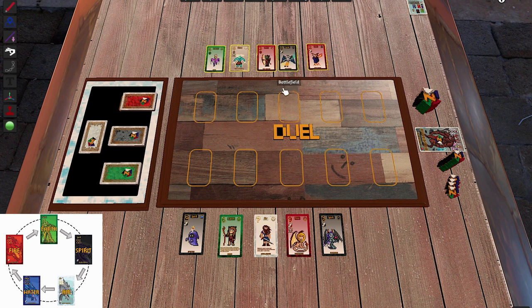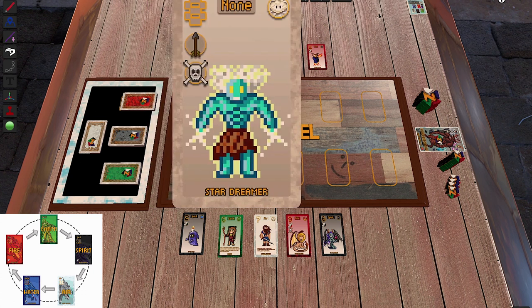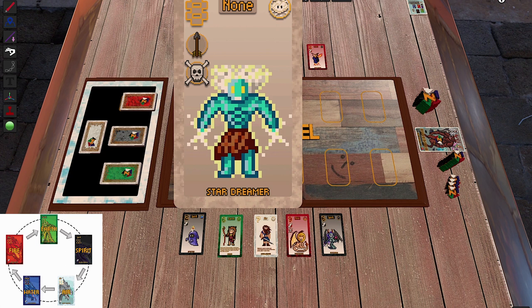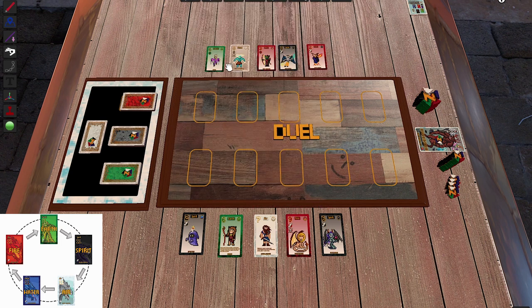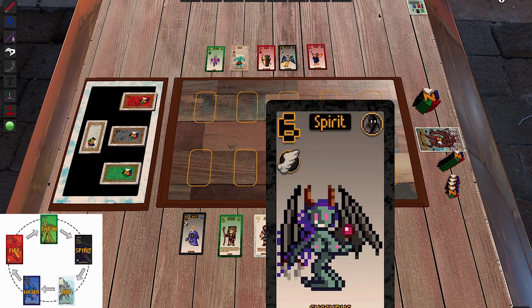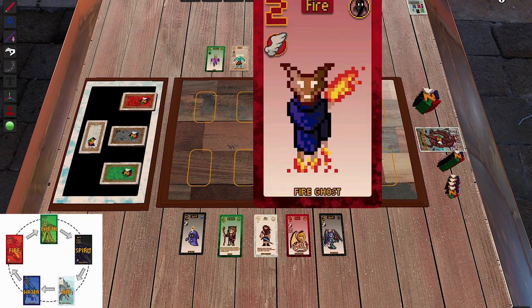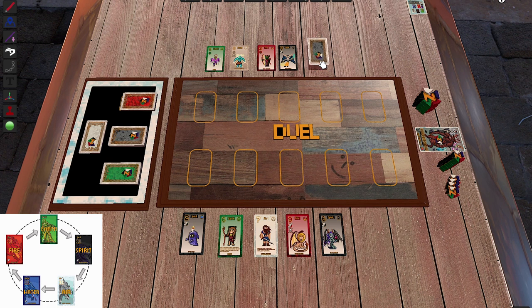Their new hand is actually really good. The Evil Star Dreamer is one of the strongest cards — not only does it have shooting, it has no element, and it also has the destroying ability. There's the Orc Archer again with shooting. There's the Baphomet with power eight and flying. And there's another trick card — the back shows one element but it's actually a Spirit card on the front.